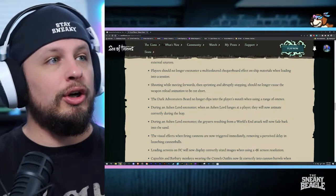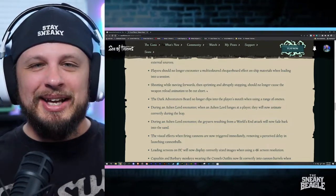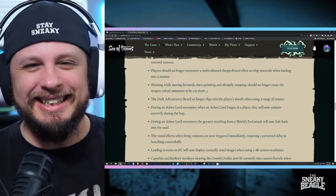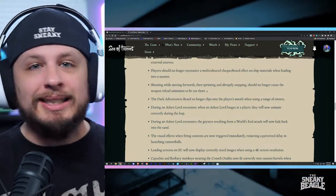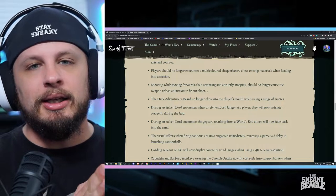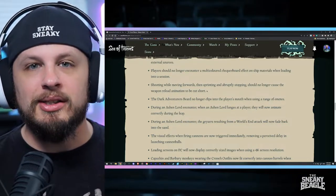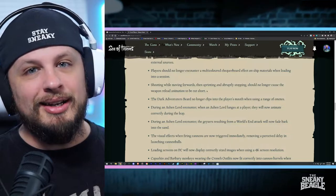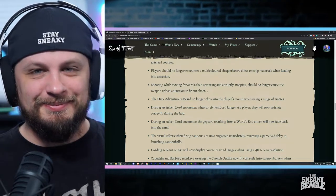Number three: shooting while moving forwards and then sprinting and abruptly stopping should no longer cause the weapon reload animation to be cut short. I can't tell you how many times I was aiming down the sights of my sniper and all I see is the scope. When you're in a battle, sprinting away without thinking about your reload, and you accidentally hit sprint — your gun jams. Hopefully this fixes that. I'm hoping this is that ADS bug that everyone talks about, which is very frustrating. I also think they fixed the double gun in this update, and I'm really excited about that.